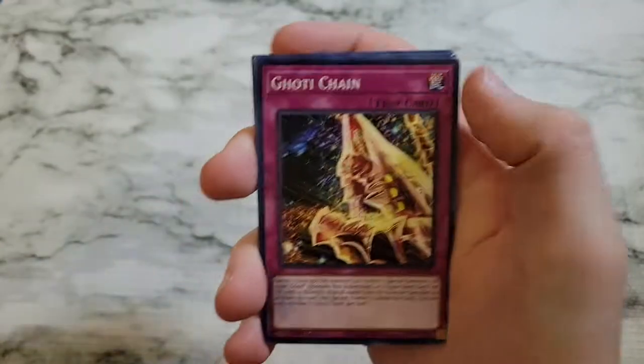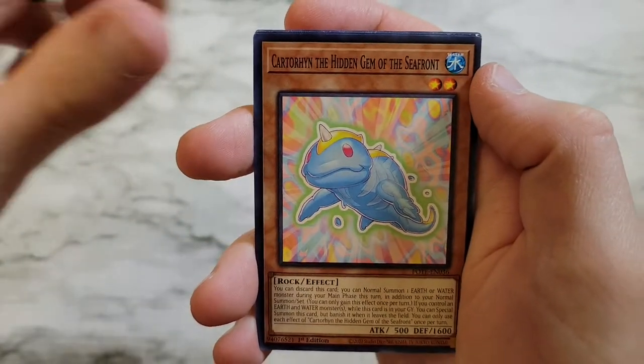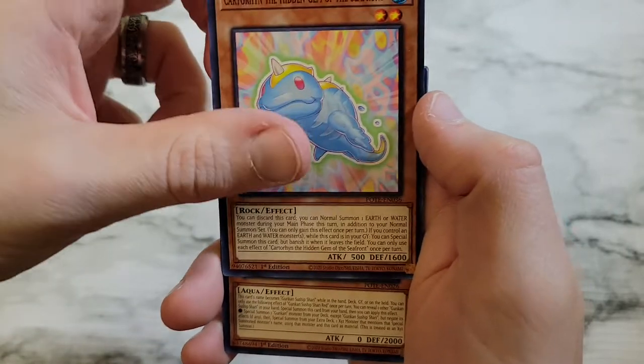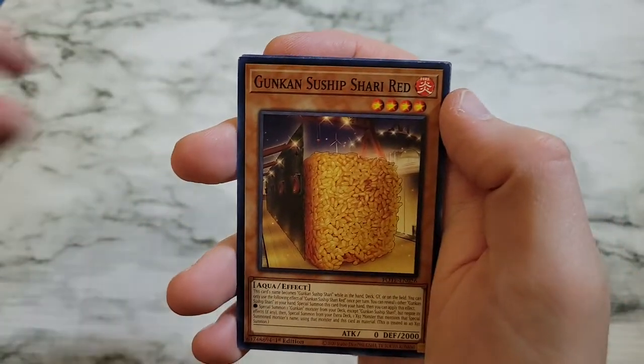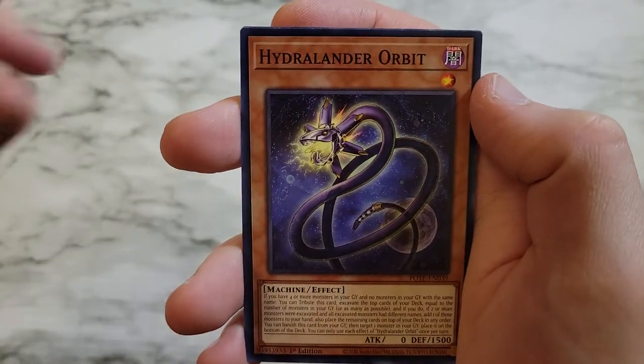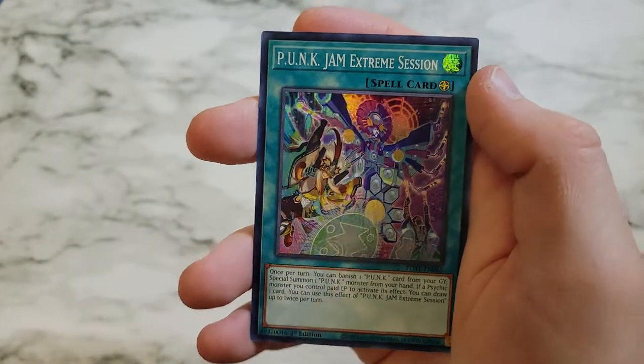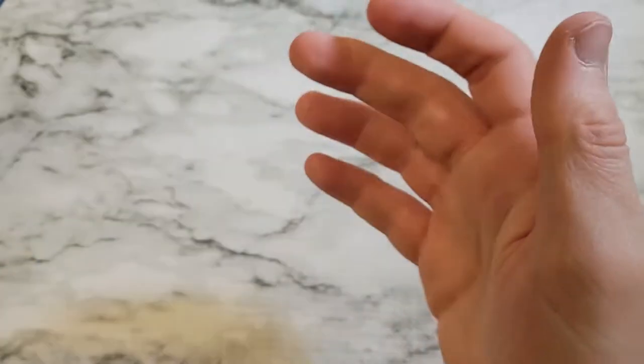Brilliant Rose, Goatee Chain, Tier Laments, Tier Laments Celiac, Carthoran the Hidden Gem of the Seafront, Gunkan Suship Shari Red, Furnisylph in the Flower Buds, Hydralander Orbit, Tier Laments Havnis, and then Punk Jam Extreme Session as a super rare.